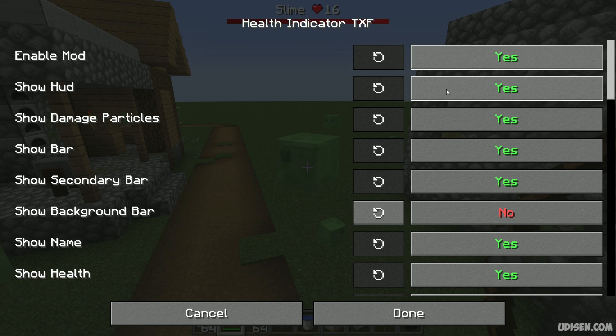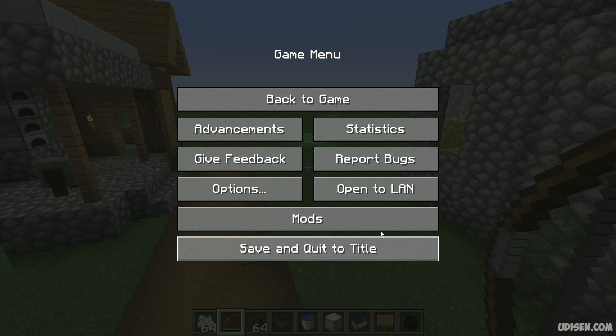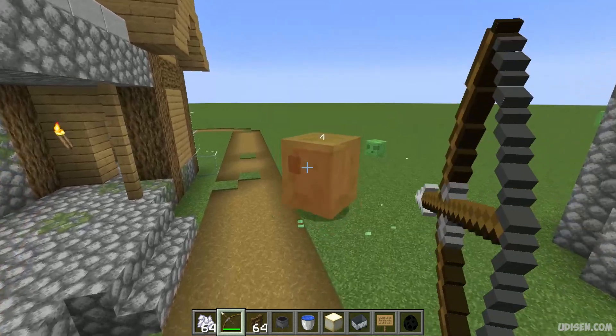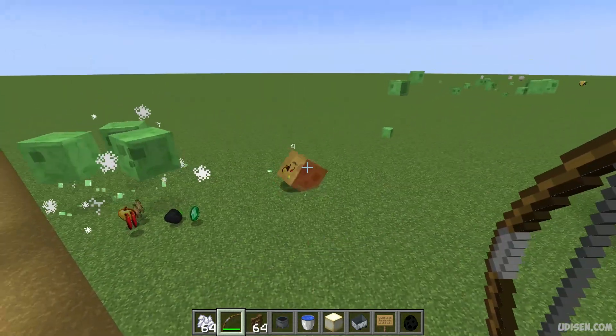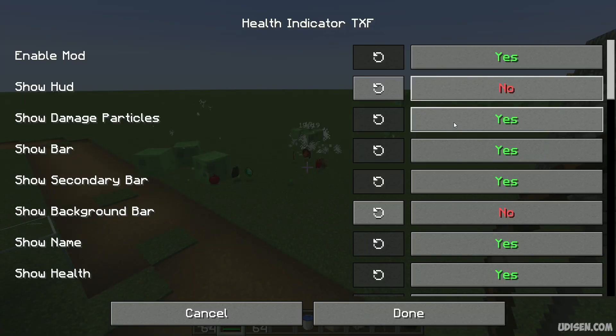For example, show bar, show HUD — not hood. If you deactivate the HUD, you still see the damage numbers. So everything is customizable for you. Damage particle — clouds of white particles — those are the damage particles. The hit particles appear when you hit your target.